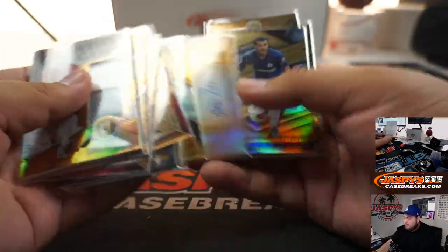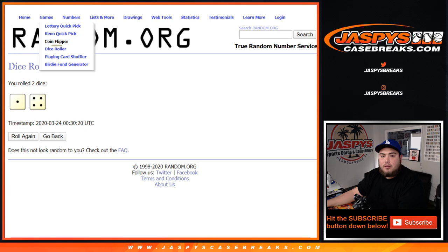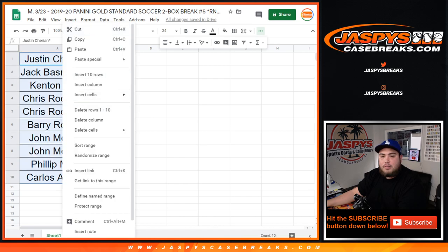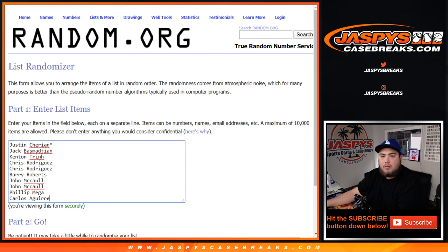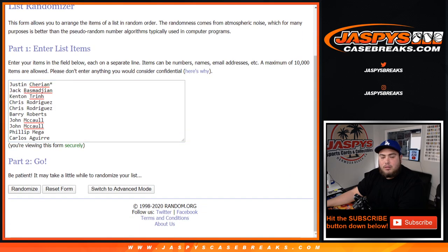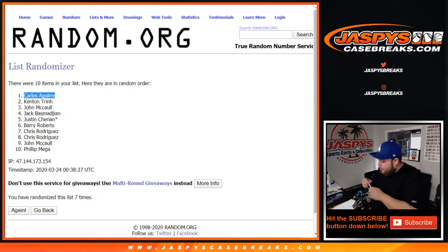Good luck, guys. Those were all the hits from these two boxes. Let's roll the dice — everybody will have a shot at this. After rolling two and a five, seven times: one, two, three, four, five, six, and seven — seven times. Carlos, there you go! You're going to get the non-numbered autograph of Marco Acienzo. Appreciate it guys. JaspysCaseBreaks.com — coming up next is a two-box Optic Basketball mixer.